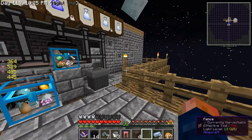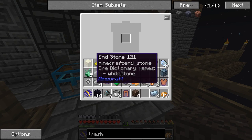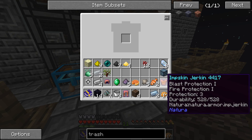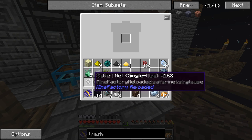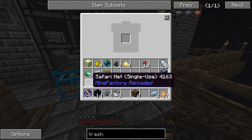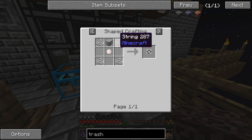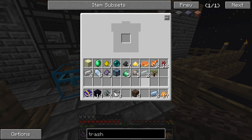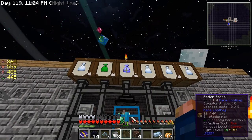Let me go empty more of this stuff out. Don't need the cake, don't need this or that. Perfect - safari net! What does it take to make a safari net? Wine balls - we do not need that. Looks like we're doing good.